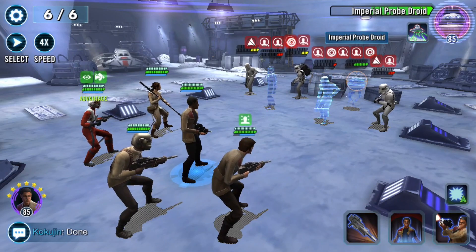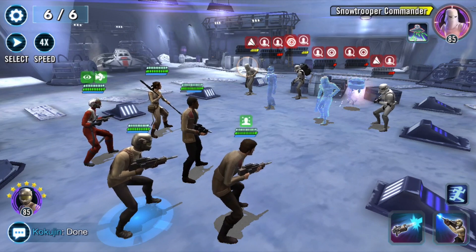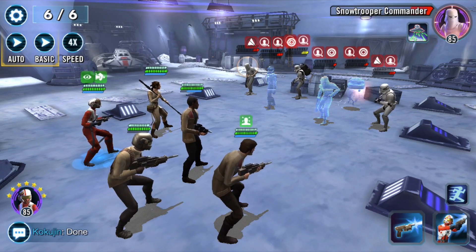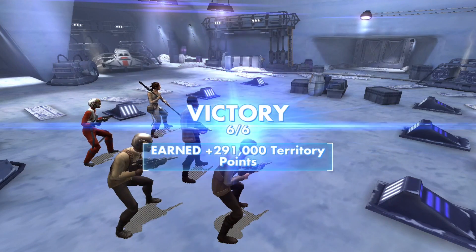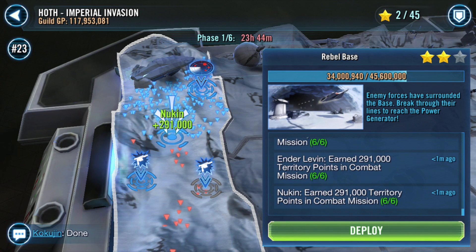At some point you can basically realize it's time to just unload — you can switch to auto or basic auto and everyone will just fall over. Two, three, four, five, six — that's kind of how I've been using resistance in GW, and it looks like they do very well in territory battles. That's just a zeta on Finn, very awesome. I can actually quickly highlight how it is in GW as well.